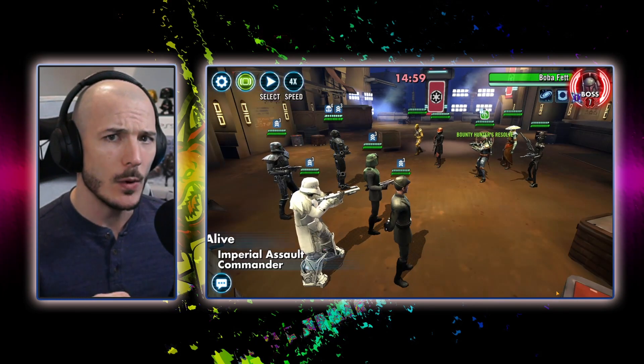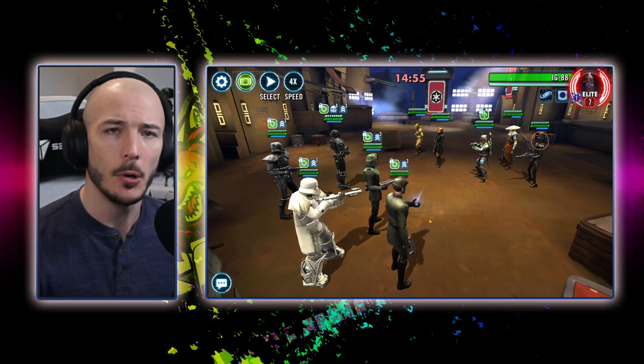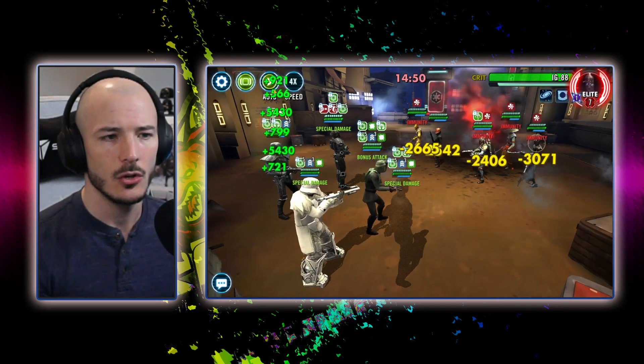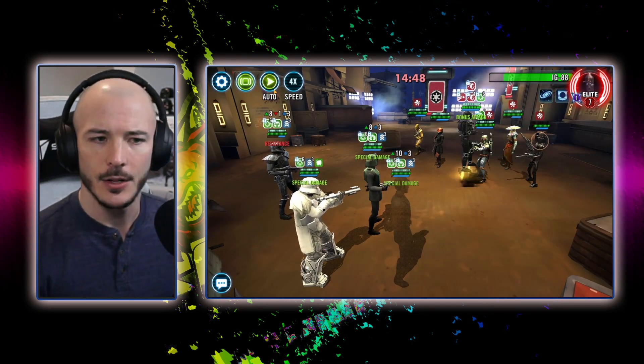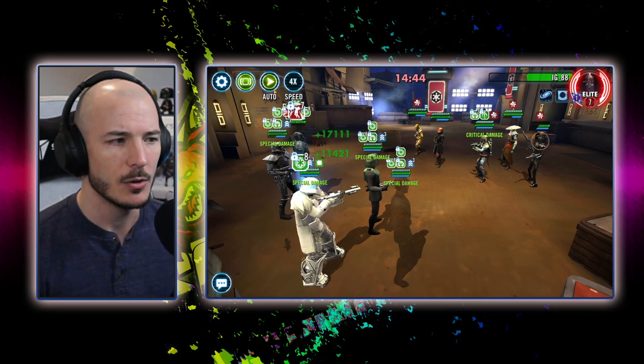There's a lot of nuance to how we win this battle. Stay with me. You put Imperial Ambition on Dark Trooper and then you hit auto. I know it gets a bit confusing at times but bear with me — it does work.